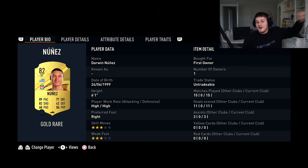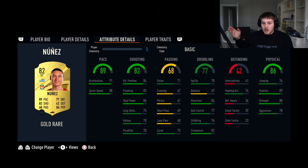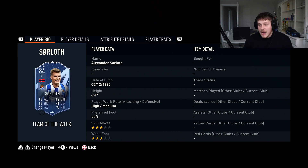At the first striker we've got Darwin Nunez — six foot one, and he can also be Lengthy with the Architect chem style. Three star, three star isn't amazing but he's quick, big, and physical with 88 strength. Phenomenal finishing with 86 shot power — he loves it. I packed him on day one and enjoyed him a lot. In 15 games he got 11 goals and 3 assists once I started using him as a target man — he's absolutely sensational.